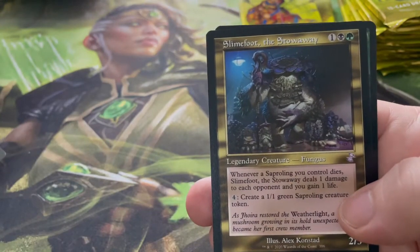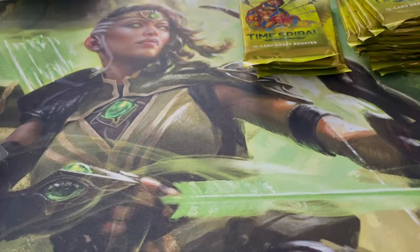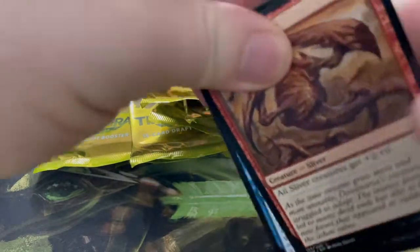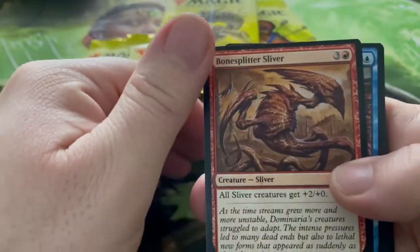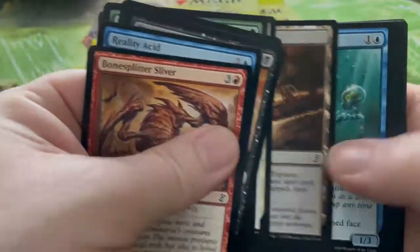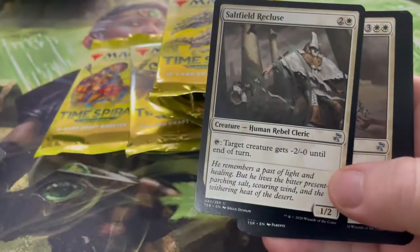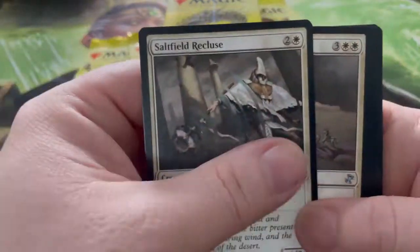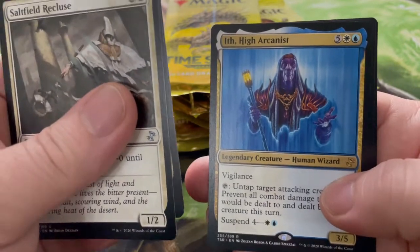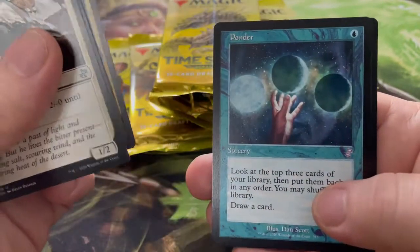Slimefoot the Stowaway. So this is what we've got left — eleven packs. We've had some pretty good pulls and I feel like the mythics have gone quite well. I don't know what the time-shifted cards are worth yet, but some of them look pretty good for using in decks. We'll find out if we can get another mythic as well. Ditch High Arcanist, and Ponder — look at the top three cards of your library, put them back in any order, you may shuffle your library and draw a card.